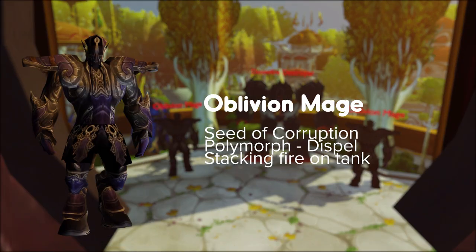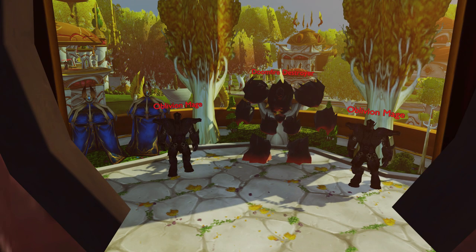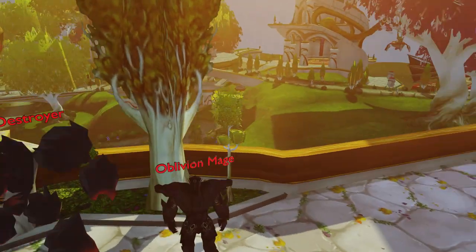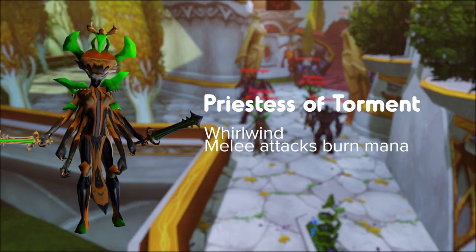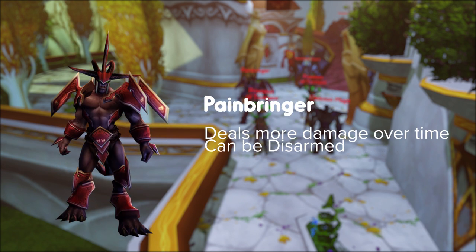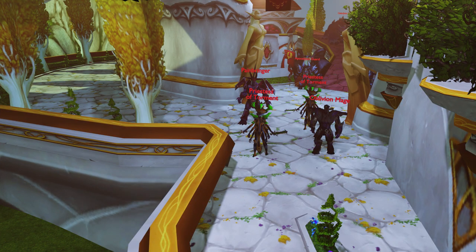Oblivion Mage — puts a Seed of Corruption in the raid, can polymorph many people (dispel them), and stacks fire damage on the tank. Doomfire Destroyers summon adds — AoE them down so you don't get overwhelmed. Stack these up and focus down the mages first whilst killing the adds that spawn from the Destroyer. Remember volatile fiends explode so AoE them down and melee run out. Priestess of Torment does a Whirlwind and her melee attacks burn mana from the target. Painbringer will increase damage the longer it's alive — can be disarmed. Nuke the Priestess of Torment first, then the Painbringer, and finally the mages.